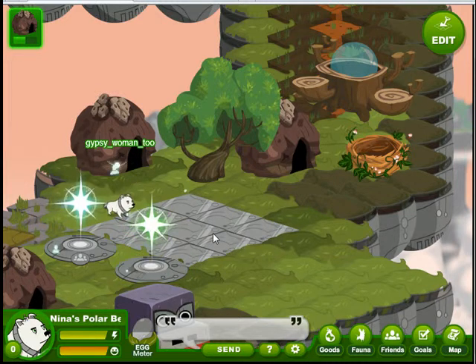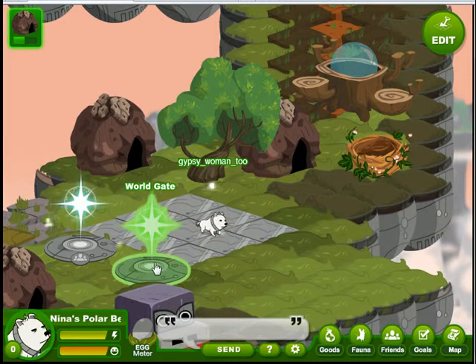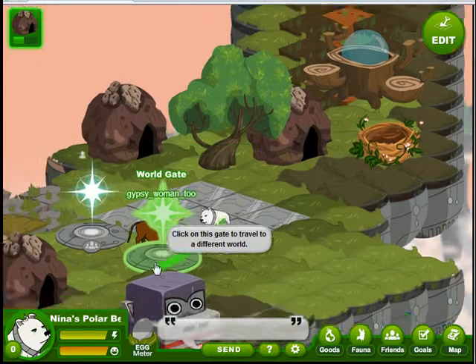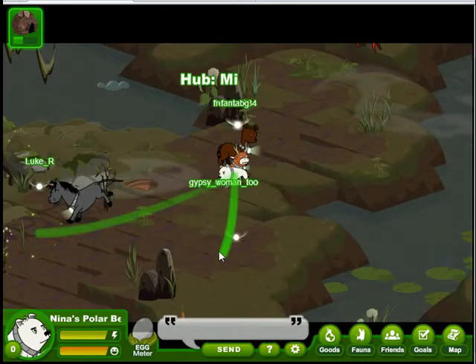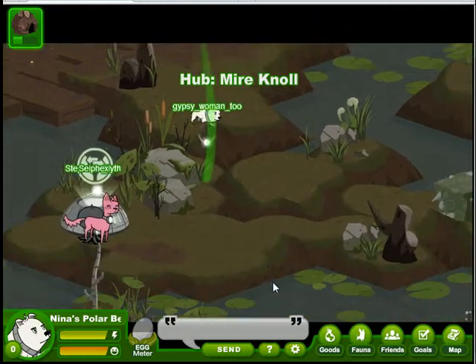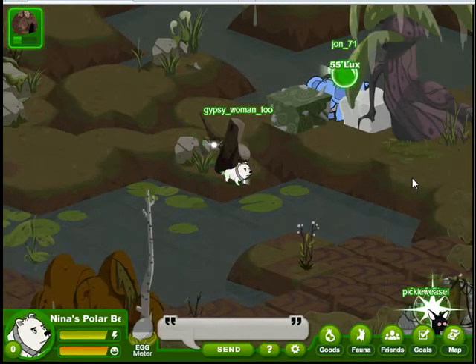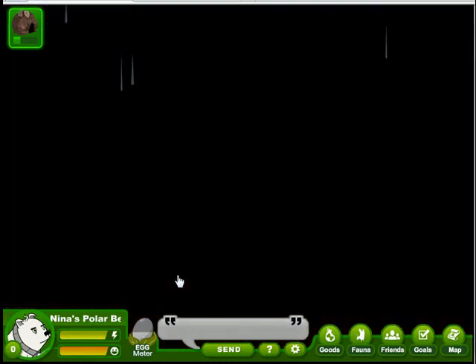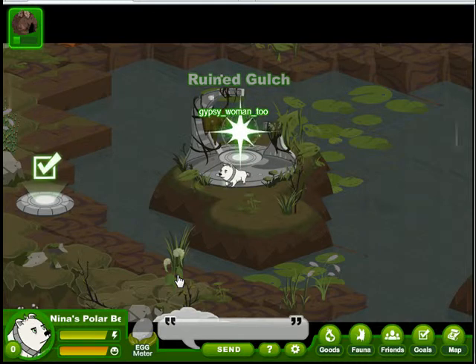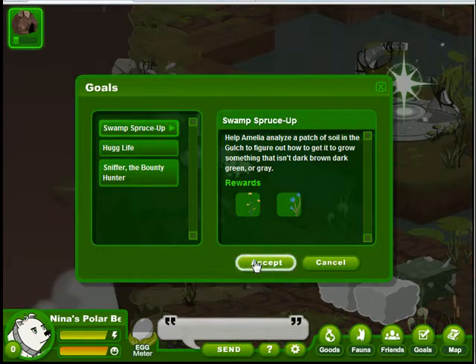Welcome back to FaunaSphere. Today our goal is going to take a little more work because it just keeps adding parts. Nina's polar bear is going to head to the Ruined Gulch. We'll go through the Mire Knoll and head down to the gate. We'll go to the Ruined Gulch and jump on the goal station — it's very close to the gate — and Swamp Spruce Up will take that goal.